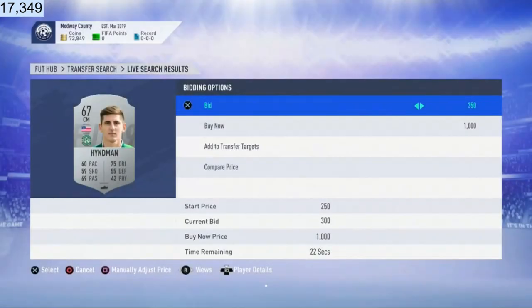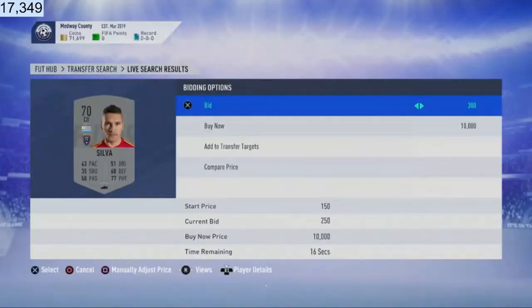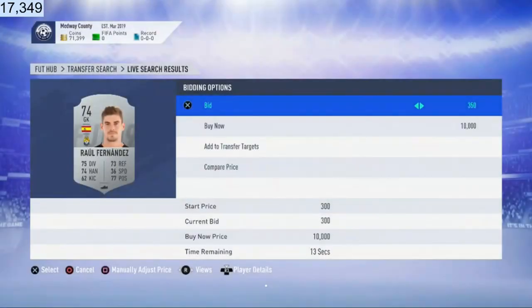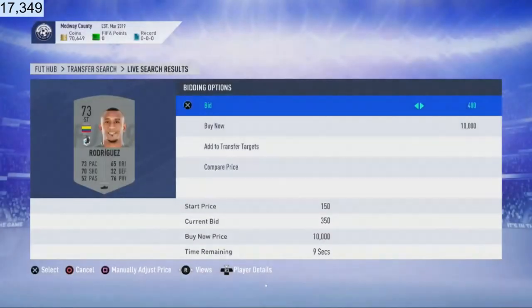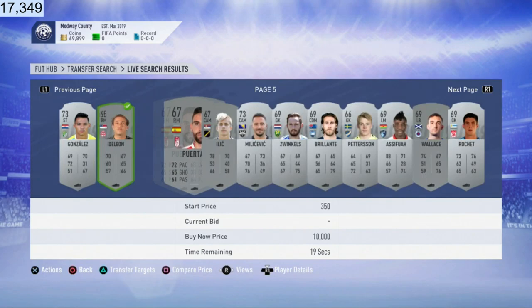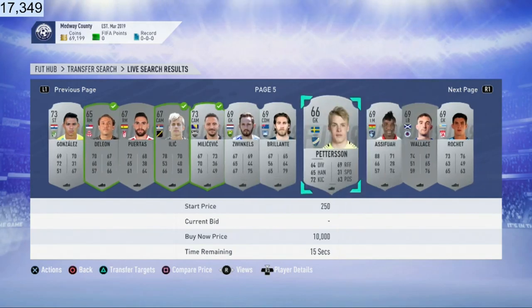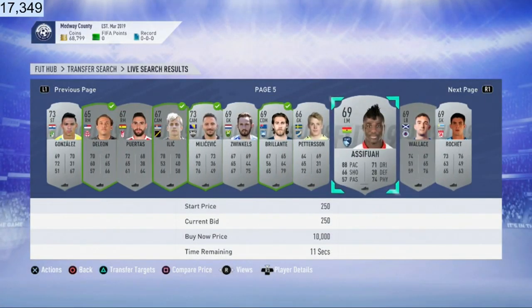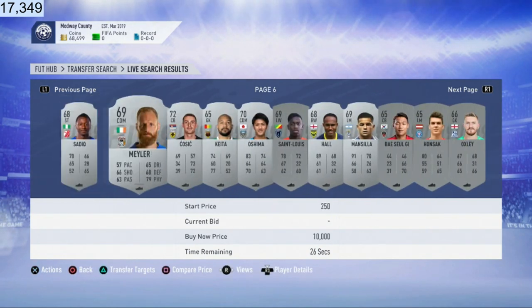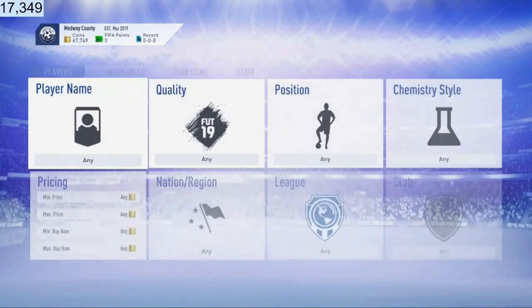I'm gonna go through and bid on like 40 cards, then list up the 40 cards - that is the idea. This is so simple. If you guys have trouble trading, trouble sniping, trouble reading the market, this trading method is just so easy. You literally go across a card - oh this guy's got a bid, I bid one more up - that's it. You can see I'm almost picking these guys up for discard. Non-rare silvers sell for 250 coins - I've just bid 300 coins - I'm gonna be losing 50 coins maximum. It's just a no-risk investment.